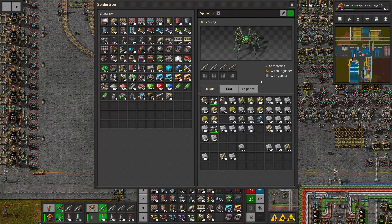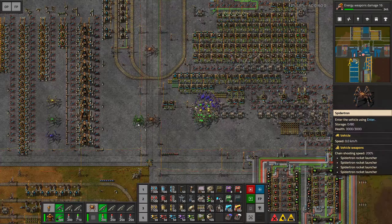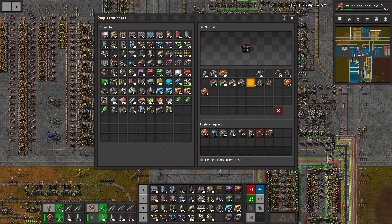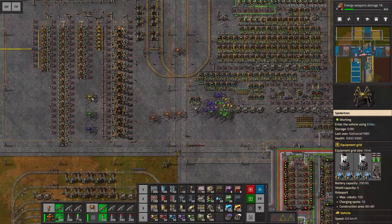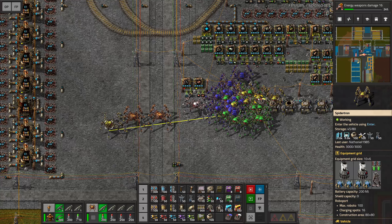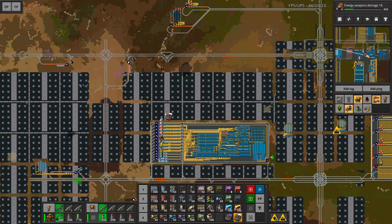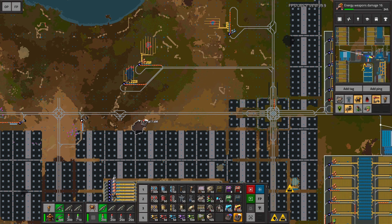I'm also gonna do the same thing with the green spiders — gonna add at least five more. I'm missing the spidertrons but they should be crafted in the system eventually. Good — I'm gonna allow the system to catch up a little bit, and in the meantime we're gonna make our way over here and start taking everything apart that would be in the way otherwise.